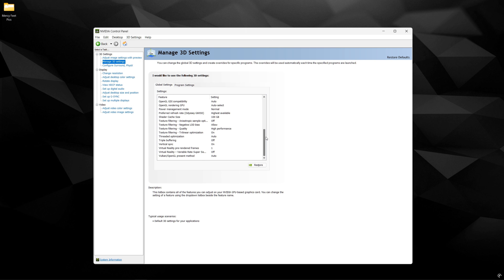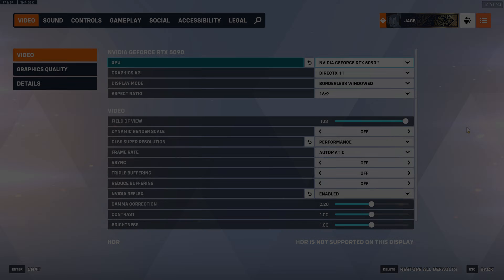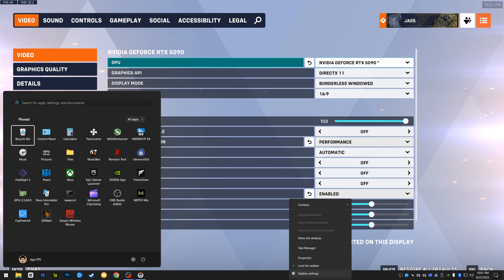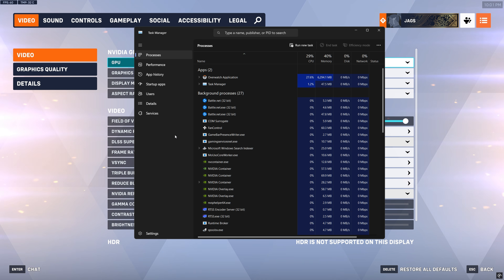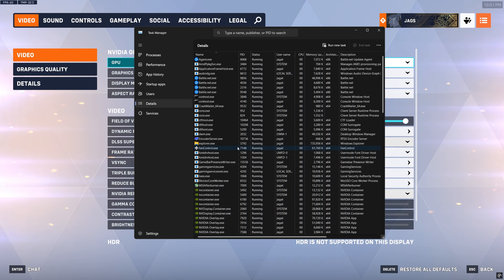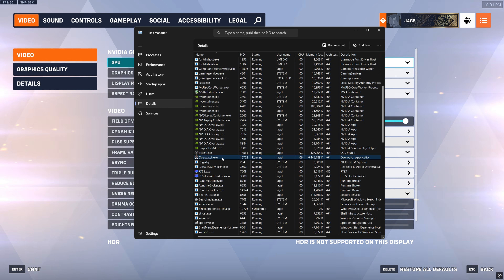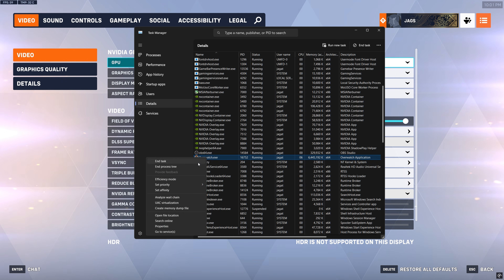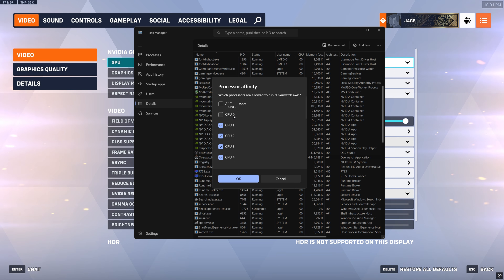Now we're going to move on to the in-game settings. Open up the game and go to your video settings, but before we do anything I want you to open up Task Manager. Click Details and scroll down until you find Overwatch.exe. Right-click and set priority to High, then right-click again and set affinity to disable CPU 0, or Core 0.